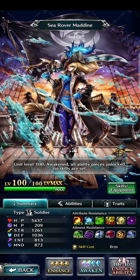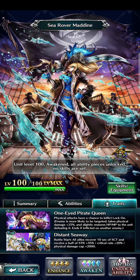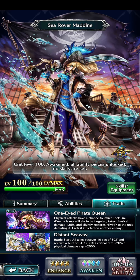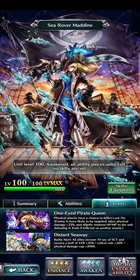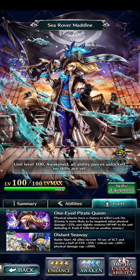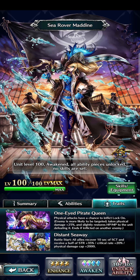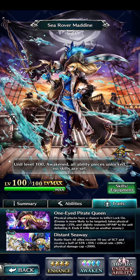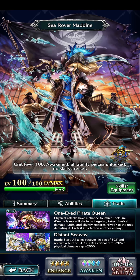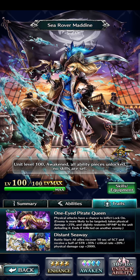Looking at the first trait: One-Eyed Pirate Queen. Physical attacks have a chance to inflate lock-on, so the enemy is more likely to be targeted, takes physical damage plus 25%, and slightly restores HP and MP to the unit defeating it. It ends if inflicted on another enemy, so you can only target one person at a time. If the target changes, the effect of the previous one no longer happens.